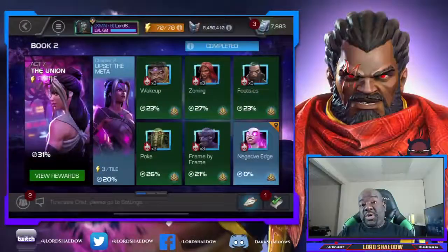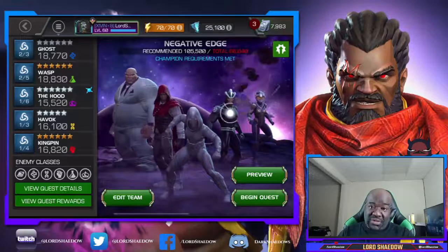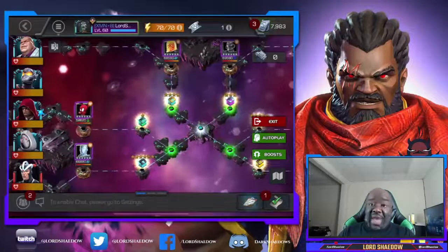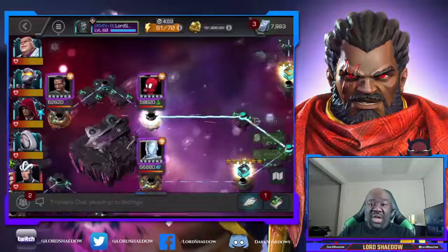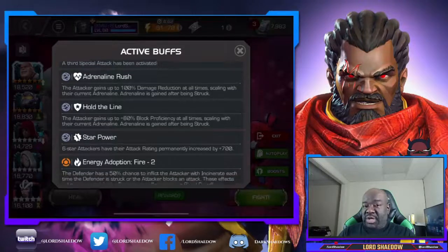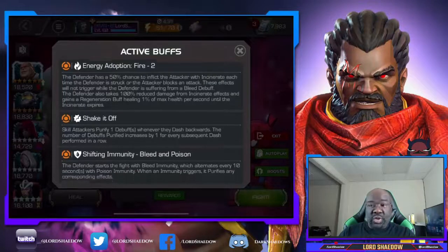Hey everyone, Shadow here, welcome to another Marvel Contest of Champions video. We're going to be doing Act 7.2.6, and that includes the Gwen Master fight. Here's the team I'm going in with to clear the lane. I'm going to walk you through the easy path for completion — the one that starts with Spider-Ham. It's an energy adoption path. You can see the nodes we'll be dealing with on this path.